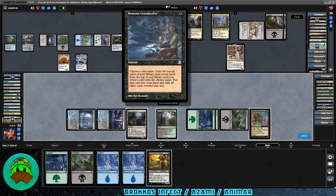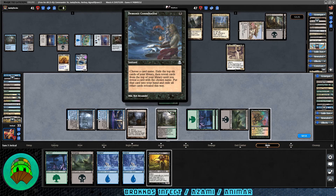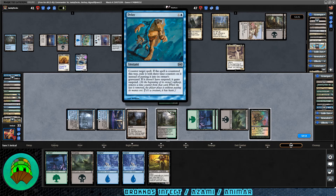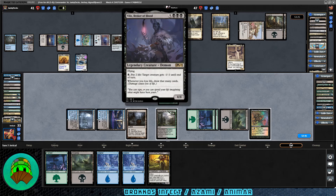Garuda's forced discards reveal Demonic Consultation — another combo piece; they probably have Thassa's Oracle too. Also Delay (counter target spell), which they didn't use against us, interestingly, and Vilis, Broker of Blood.